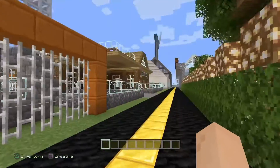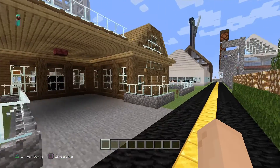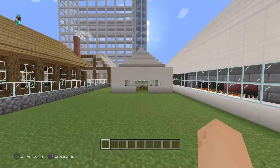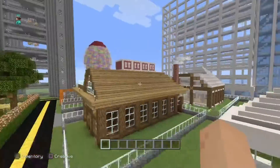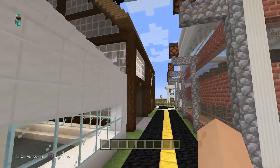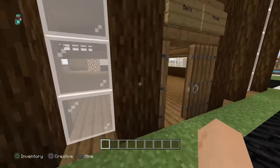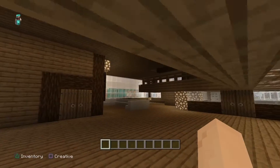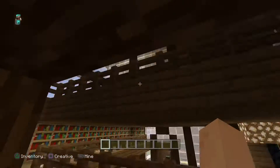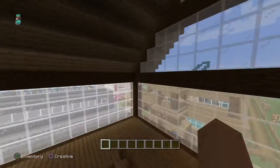Now we're in the residential area. There's a demo and construction site here. One of my friends built a bunch of houses — that's what he likes to do. Here's a 'garage' with a bunch of boats. Here's my friend Evan's house with a bunch of random stuff. And here's my house — a nice big house with a railing, living room, stairs up to another living room, and my bedroom.